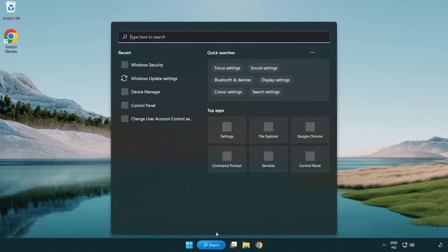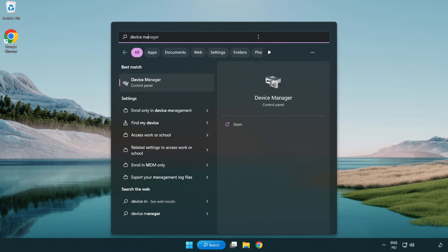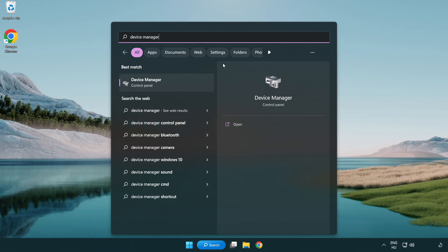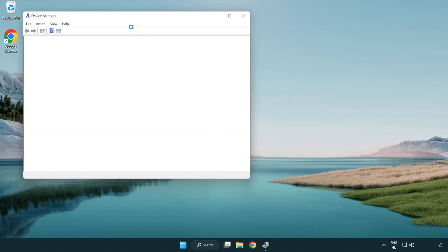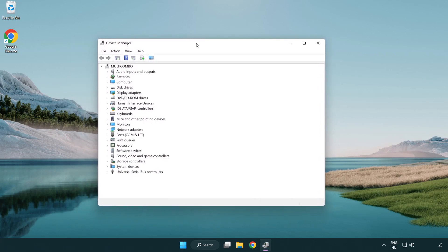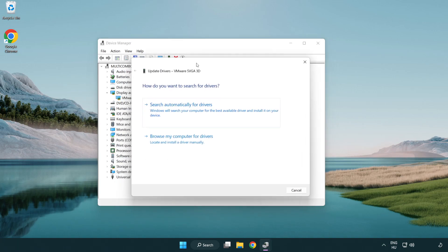Click the search bar and type Device Manager. Click Device Manager. Click Display Adapters and select your display adapter. Right-click and update driver. Search automatically for drivers.